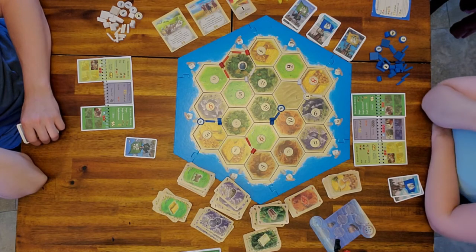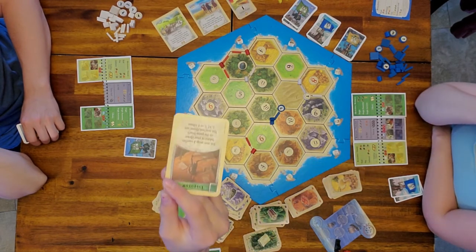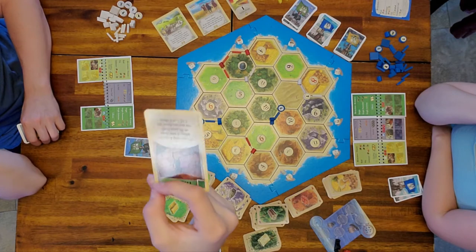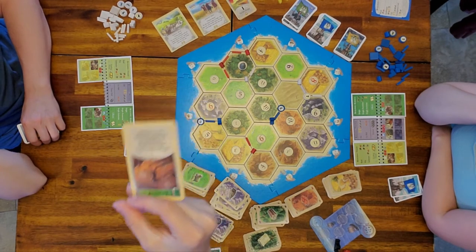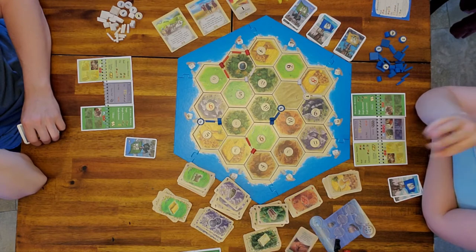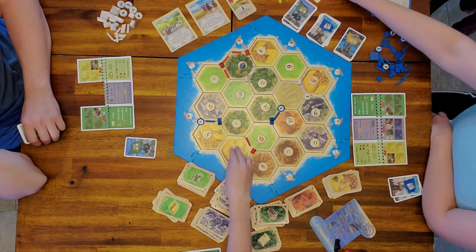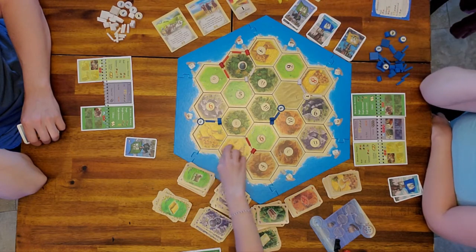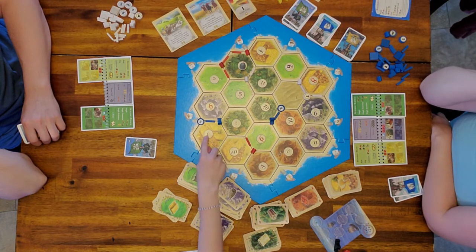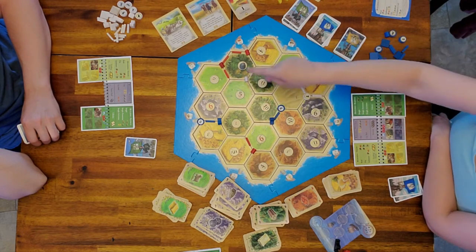The kids are going to play the first progress card — the Inventor. They get to move some numbers around on the board. The only restrictions are you can't move the red numbers, and you can't move the 2 and the 12.